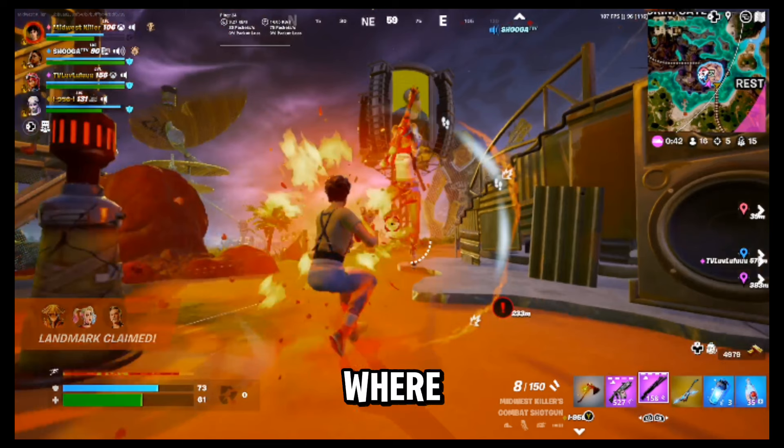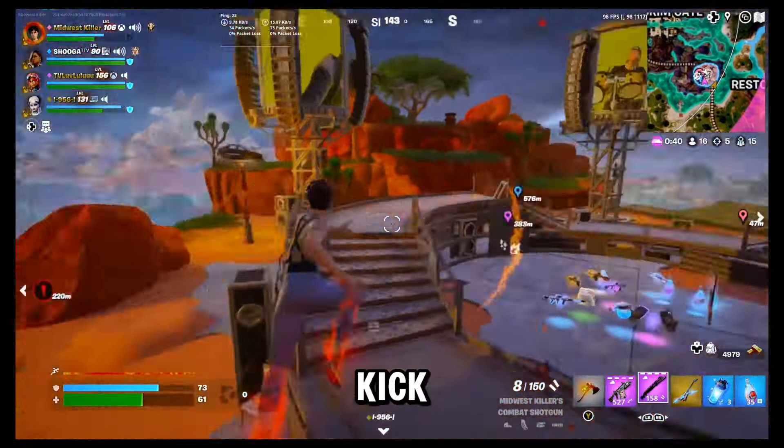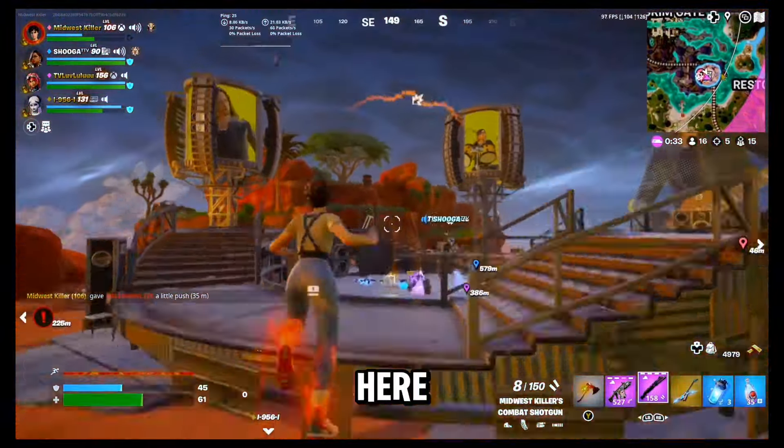Right here is where I find an opportunity for a slide kick. Notice she tried to jump right before impact — this in fact boosted the height my kick sent her, to where she's now going to get eliminated when she hits the ground. Now they're down a person and the cavalry is here.